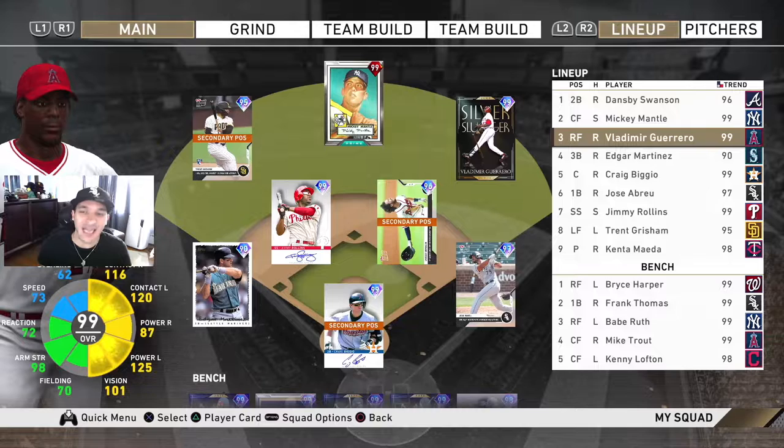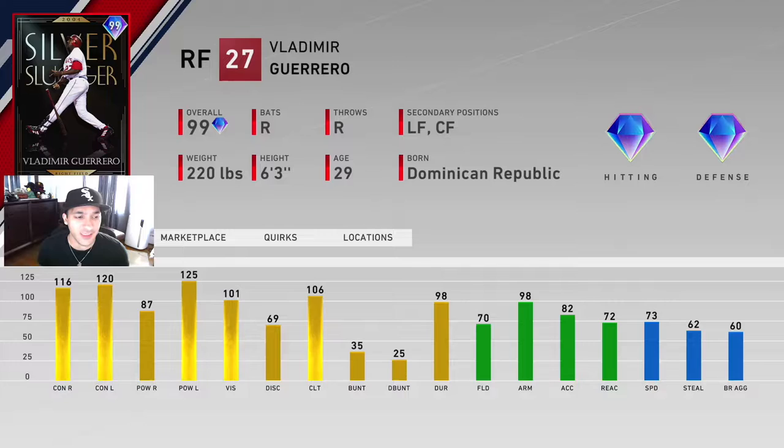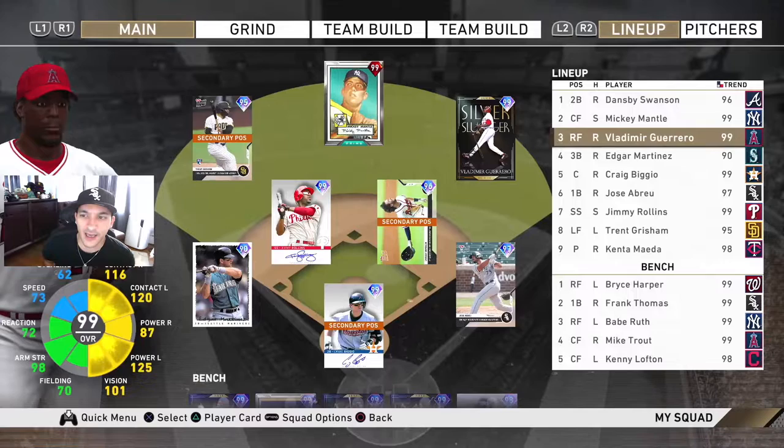What's up, bringing you The Show 20. We got a few debuts in this one. We got the 99 Silver Slugger Vladimir Guerrero Senior - 116 contact versus righties, 120 versus lefties, 87 power versus righties, 125 versus lefties, 101 vision. Very good hitting attributes as he should. He's got diamond tier defense, 73 speed - which I actually think is silver tiered fielding in game, so we'll see how he does in right field.